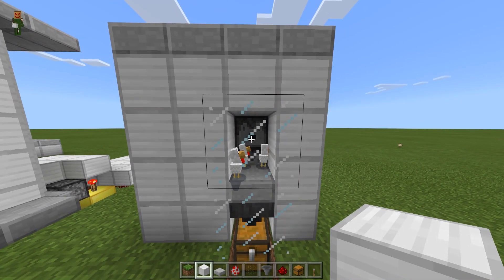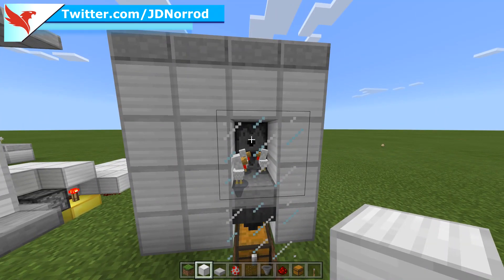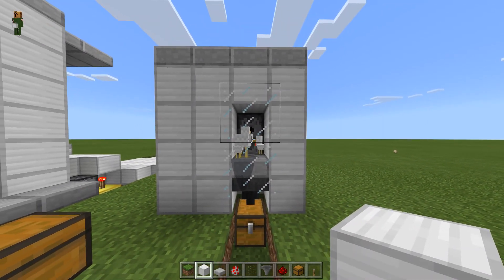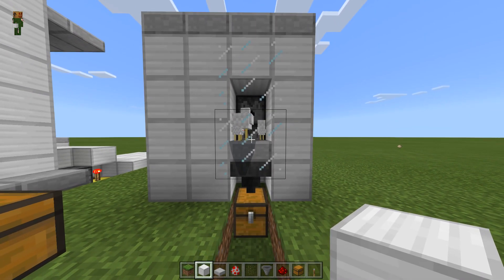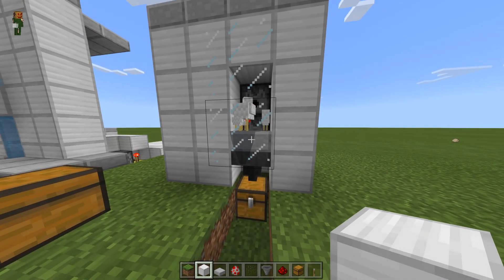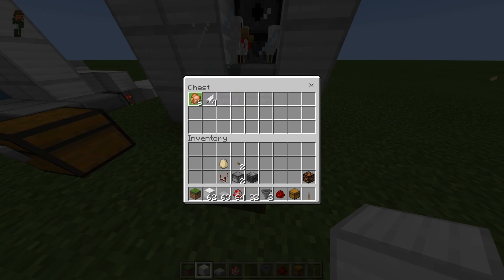When the babies hatch, they're sitting on a half slab that the lava spitting out of the top dispenser can't touch. However, adult chickens are tall enough that when the lava spits out — which happens every time an egg is laid — the adult chicken will burn up, its meat will get sucked down by the hopper, and go into this chest right here. We've got cooked chicken and feathers right there. The adult chicken got burned up and we went from five cooked chicken to six.